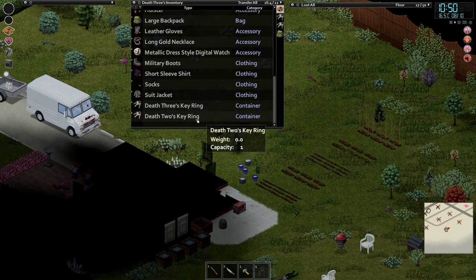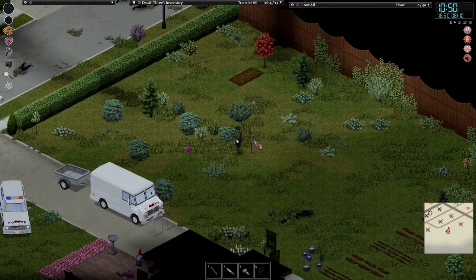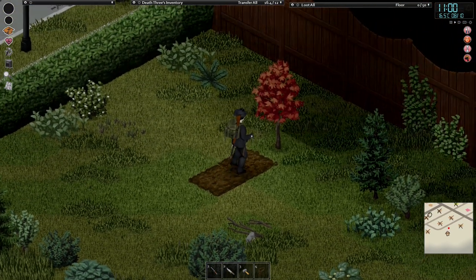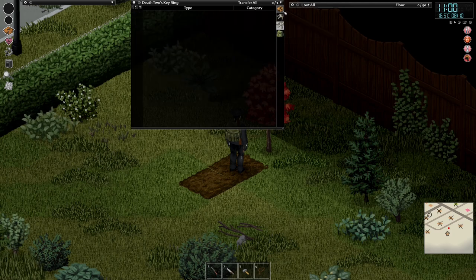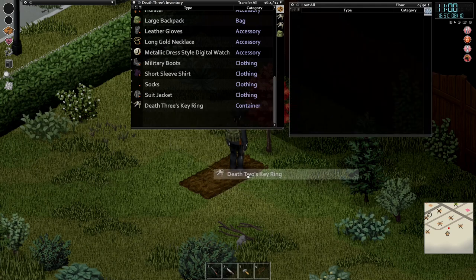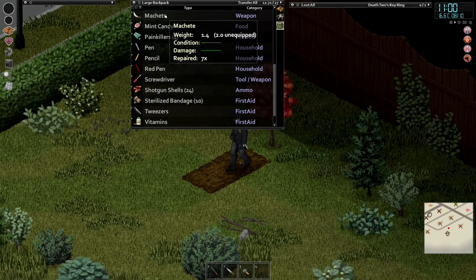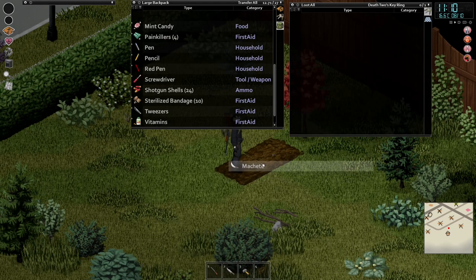What we're going to do as well - I was hanging onto this. We're going to go over here and drop down a few items as a marker for this guy. We're going to drop his key ring. Because he was Mr. Machete, and this thing has seen better days, we're going to leave this here as well.